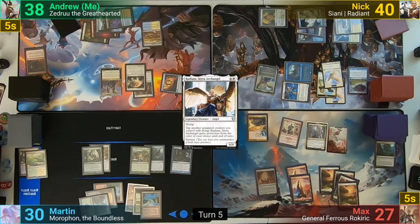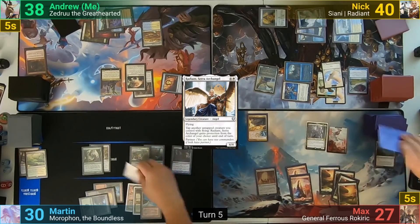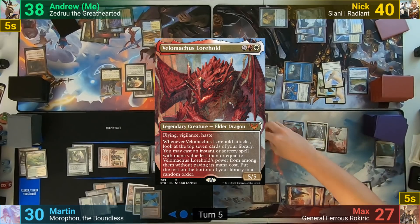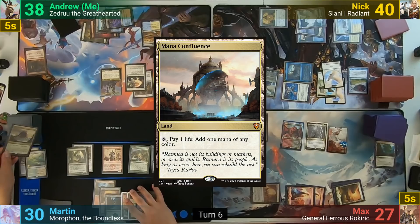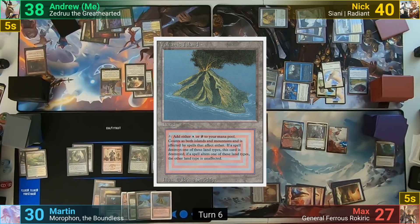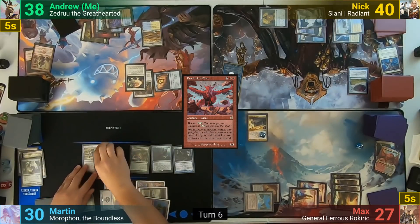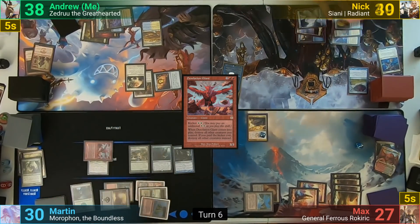Max makes 2 Soldiers on his upkeep from the Assemble trigger, draws, and activates the Humble Defector, drawing 2 and donating it to Martin. He then casts Velomachus Lorehold and passes. Martin reveals and bottoms a Mana Confluence off the Path trigger, then draws. He plays a Volcanic Island and casts a kicked Desolation Giant to wipe all other creatures, equips the Greaves to the Giant, swings at Nick, but only deals 1 because of the Gravitational Shift.